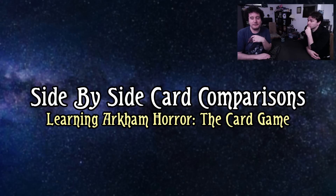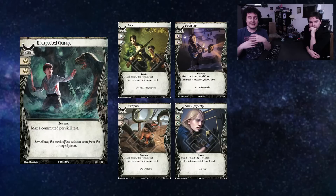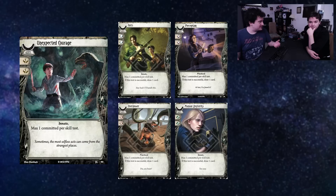Our first comparison is a very general one and a basic hurdle in this game: Unexpected Courage, which commits for two wild symbols, max one per skill test, versus the four neutral skills — Overpower, Perception, Guts, and Manual Dexterity — which each commit for two symbols of a specific skill type. Each of the four neutral skills only commits one per test, but if the test is successful you draw a card. Eric, why would you want to run one over the other?